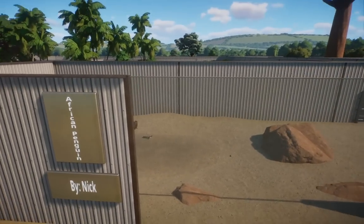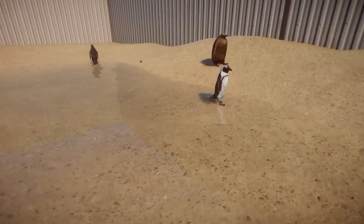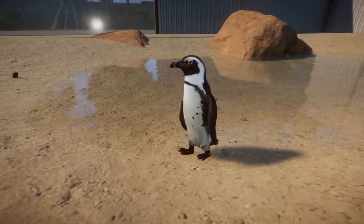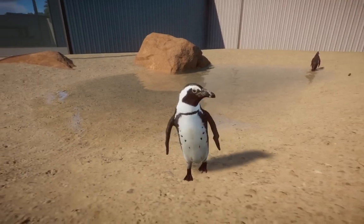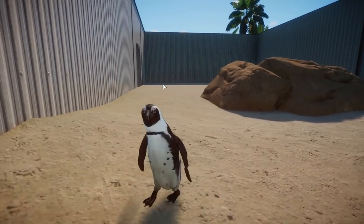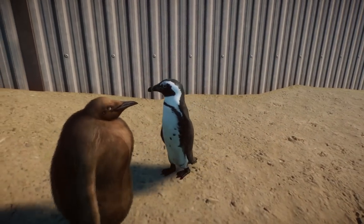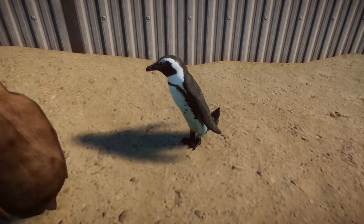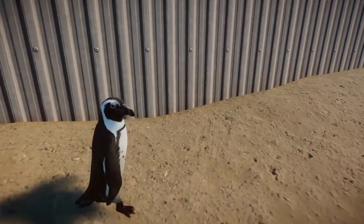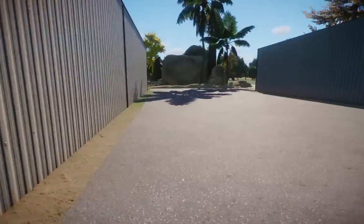Over here we have the African Penguin. These guys are beautiful. We're going to get them in Africa — maybe. Frontier told us not to look too much into the details. These guys are beautiful and I just love how well they came out — all custom modeled, by the way. Nick did an amazing job with it. They're such an iconic zoo animal. You don't really get king penguins and stuff in zoos, so you get more simple tiny penguins. It's really awesome to have those in there.